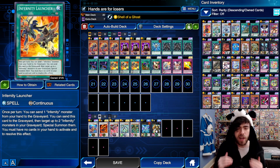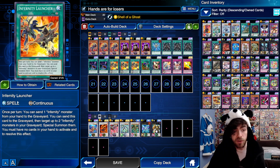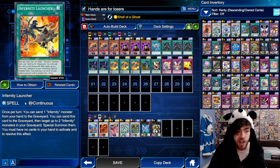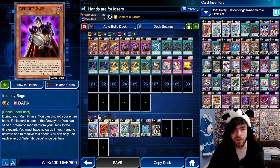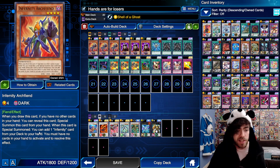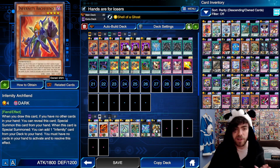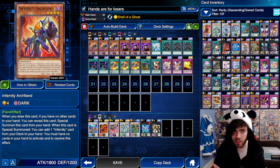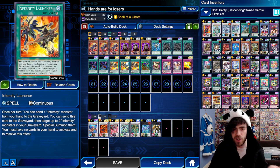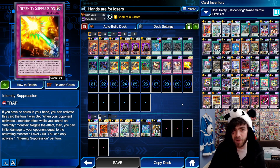The entire point of Infernity is to have no cards in hand and gain a bunch of effects for doing so. Infernity Launcher lets you summon an Infernity monster from your hand to the graveyard, then send it to the graveyard to special summon up to two Infernity monsters from your graveyard. The two cards you want to summon are Infernity Sage, who's level 2, and Infernity Archfiend, who's level 4. When Archfiend is special summoned, you add one Infernity card from your deck to your hand. So you get this card, summon these two dudes, search it back out again, synchro summon into a level 6, then rinse and repeat until you end on the most disgusting board imaginable. And Archfiend doesn't just search for Launcher — it can also search for all three of the Infernity trap cards.